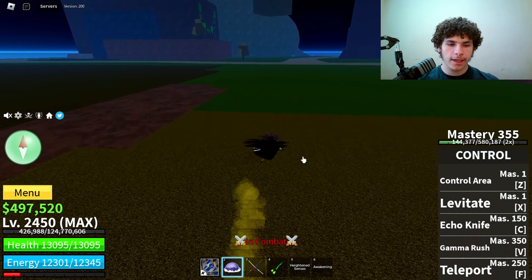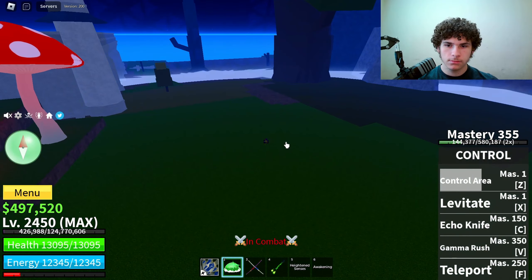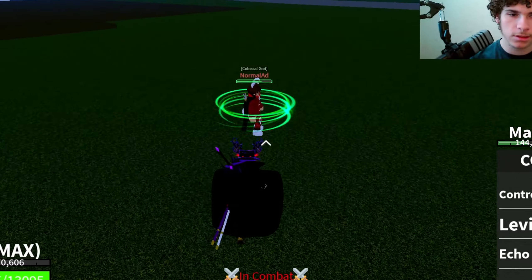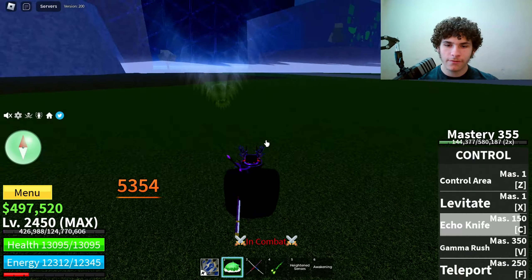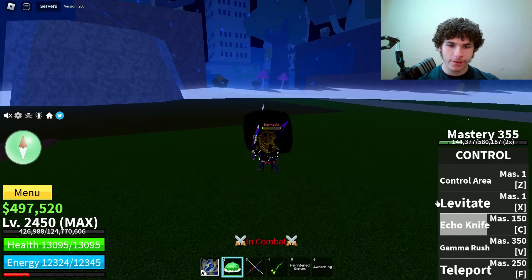Now the next ability is called Echo Knife. Let me use Control Area again. With Echo Knife you've got to get a little bit close to them — bam, and it'll just slice them up. That does 5,354 damage. Pretty OP.